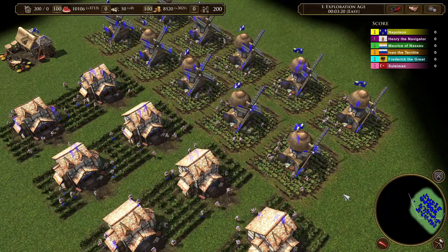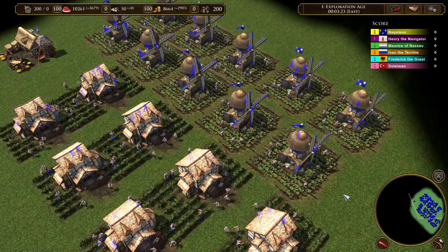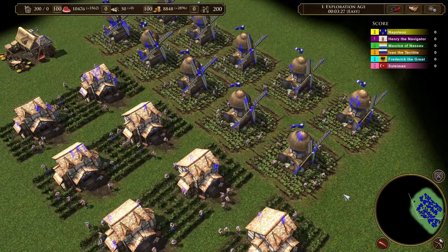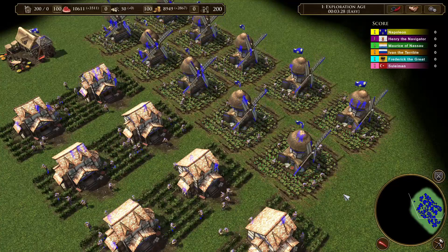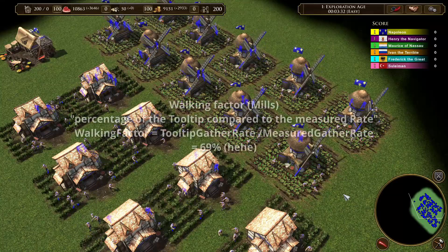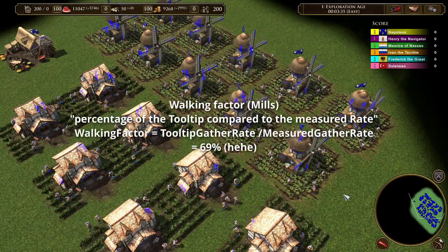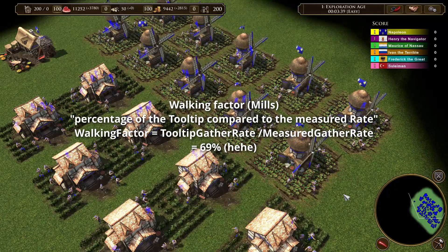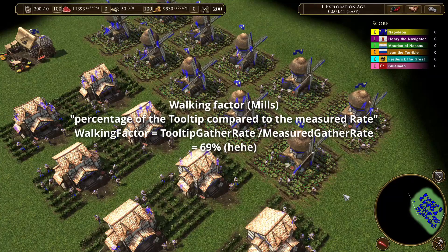Now let's talk about the results. First off, food. If you look closely at your CDBs, they will gather, then move to the next point and then gather more. They don't gather when they are moving on the mill. To describe this phenomenon I used the walking factor in the previous video, which is the percentage of the tooltip compared to the measured rate. For CDBs, the walking factor is at 69% and is consistent with my previous tests.